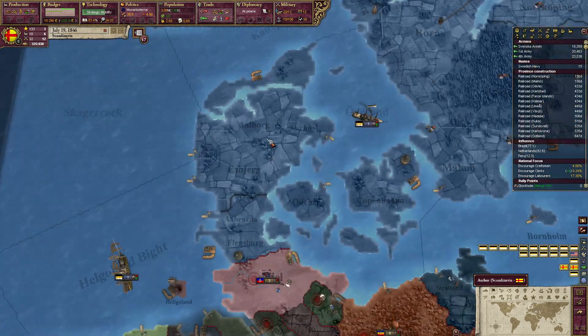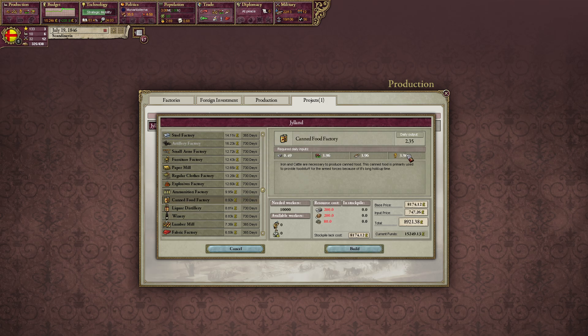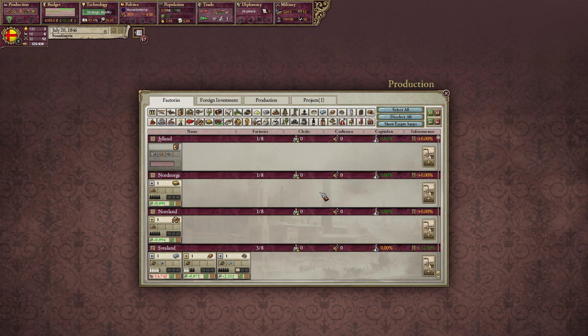Can we build the canned food factory here? Yep, there we go. So we have three of the four things in the state, which gives us a big bonus. Hey, I can now scroll to Julland apparently.